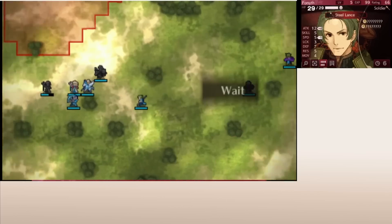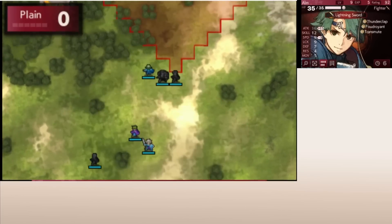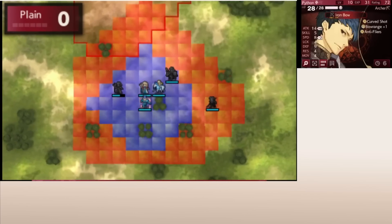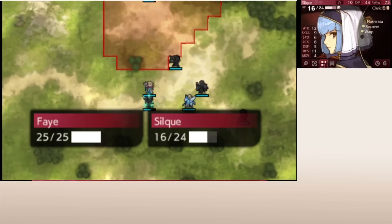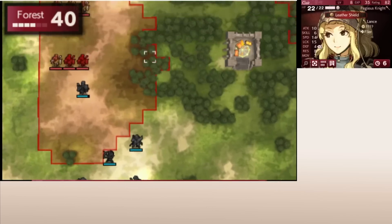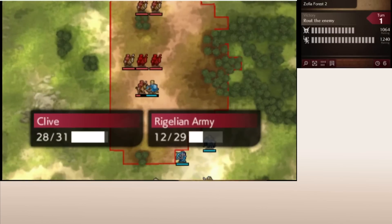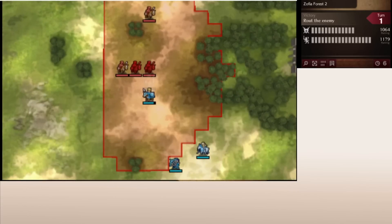That's already a big change from FE1, but the change that really affects how Warp plays in Gaiden and Echoes is the map objectives. Almost every map in Gaiden and Echoes is kill all enemies, meaning unlike Shadow Dragon, you can't do something like warp to the boss and seize the throne. Despite this, Warp is still really useful — you can warp someone over to deal with far-away enemies or over difficult terrain. You'll always find a use for Warp, it just doesn't instantly end the map like it does in Shadow Dragon.